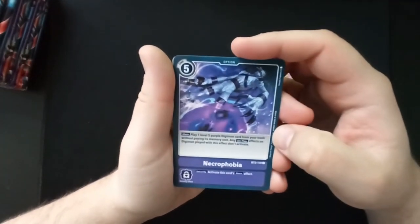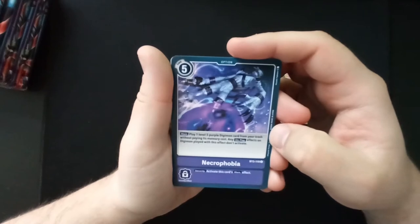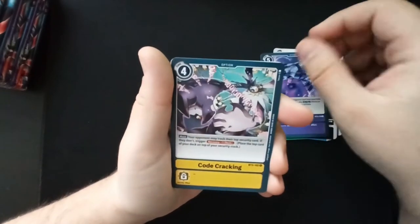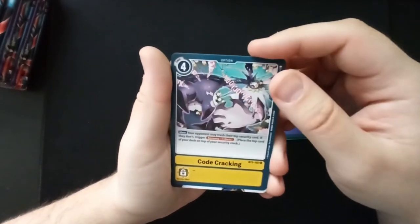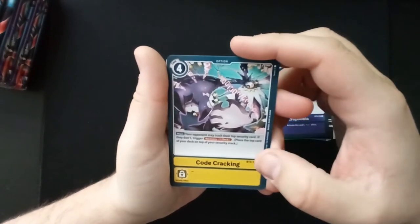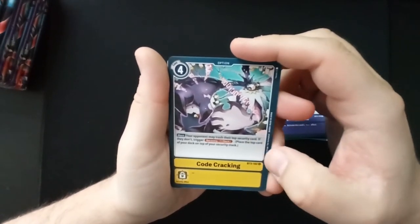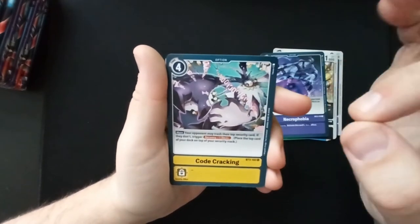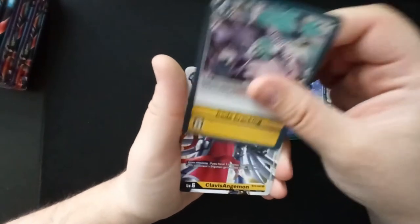Main effect: play one level five purple Digimon card from your trash without paying its memory cost. Any on-play effects on the Digimon played with this effect don't activate. Interesting. 'Code Cracking': your opponent may trash their top security card; if they don't, trigger Recovery +1 — place the top card of your deck on top of your security stack. Damn.